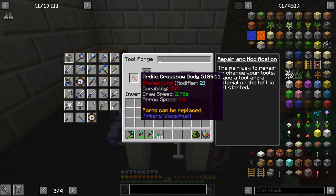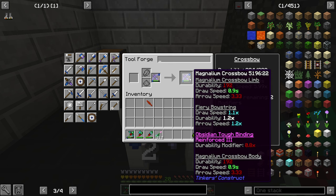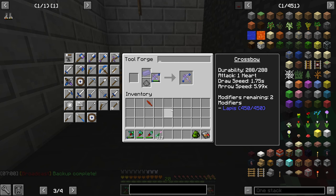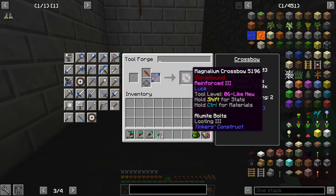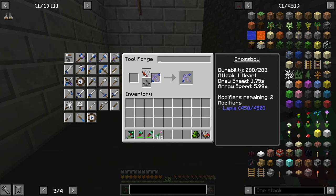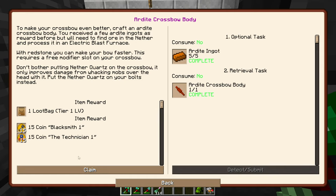I want to put this on here - I think you have to fully repair it. What do I have to repair this with? Manyullyn - let me find some. So will this change the material? It says shift for stats - manyullyn still is listed for that. This goes from... it just gives you a lot of durability without modifying anything else, which is cool - it just lasts longer. It's part of the quest, might as well do it.